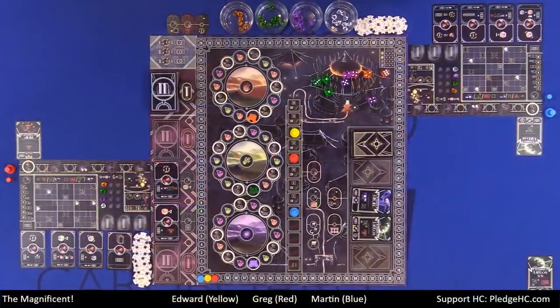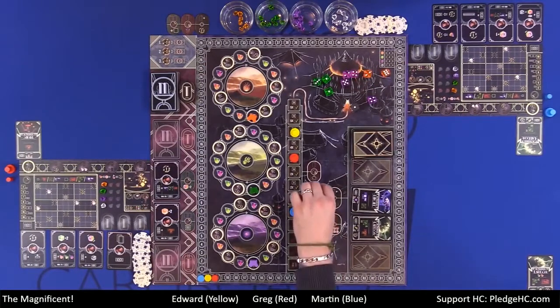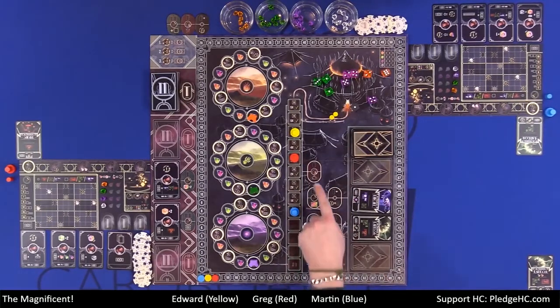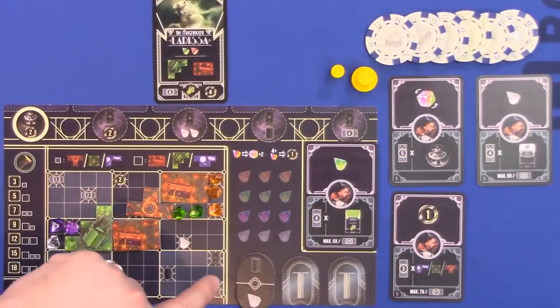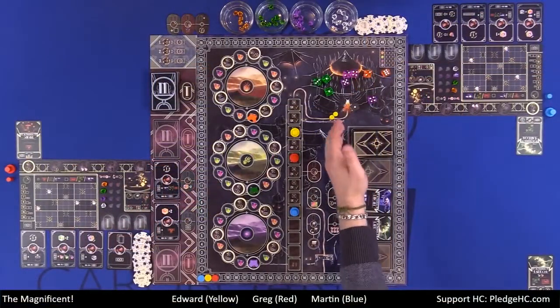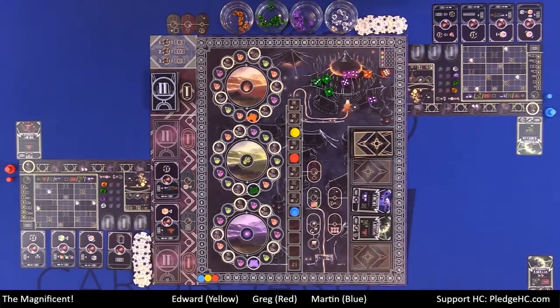Gems are not worth anything at the end of the game, but if you're familiar with Feast for Odin where you can use coins to fill in areas, much like that you can take any gems left over to cover up areas to complete them. So if it worked out like this, I have one, two, three completed areas for a total of 12 points, plus any points accumulated throughout the game. One thing I glossed over: whenever you place trainers out here on your turn, at the end of your turn they come up here to the main tent. They clear off each turn so you aren't blocking yourself or other players. At the end of the round you take those trainers back, but not until the end of the round. And that, folks, is how you play The Magnificent.